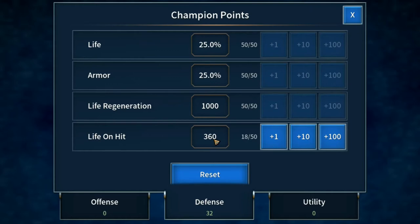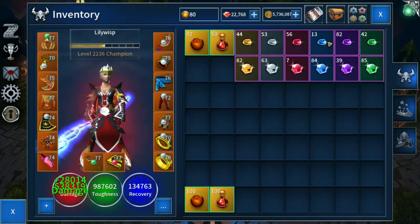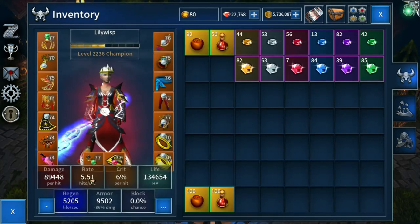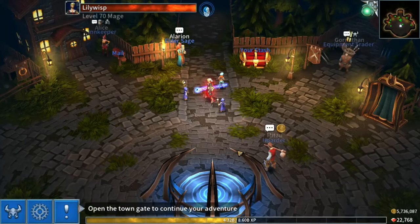For life on hit, I think we can put in a couple more — not too much — so I'll go to there and that's it. Our final look: we've got 2500 ability rates, 2515 life on hit, and we've got five and a half hits per second. I just wanted to make sure I hit a breakpoint there. If I've got that wrong, please shout at me in the comments.